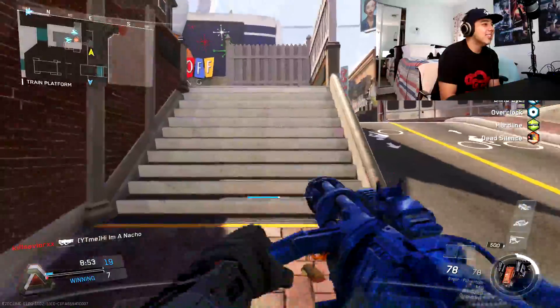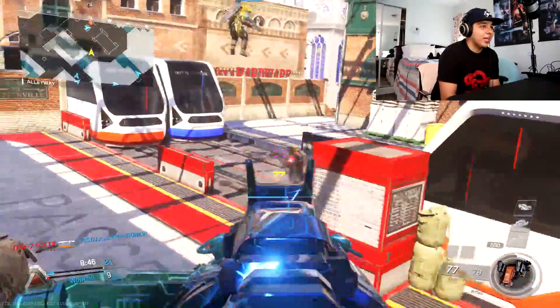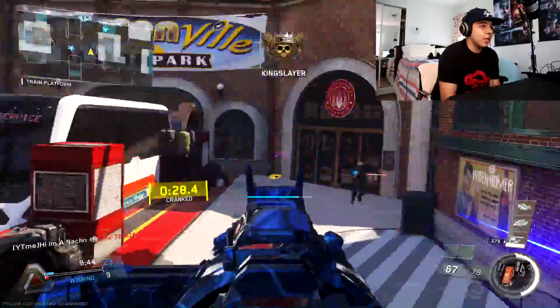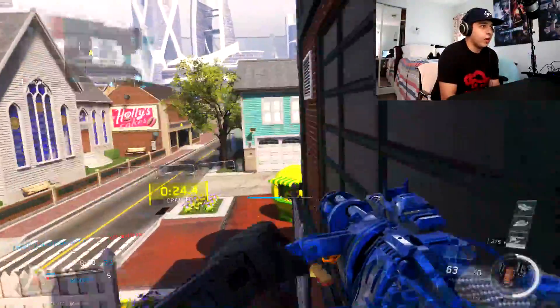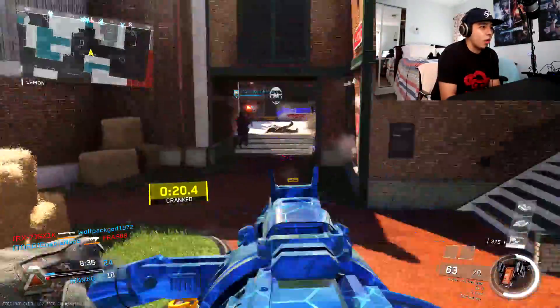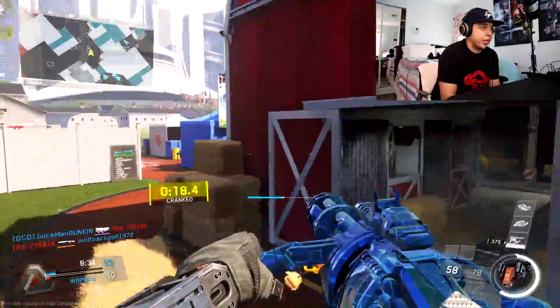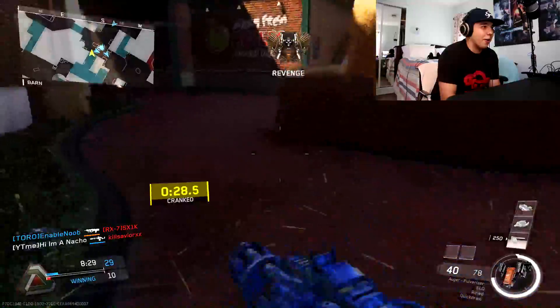Now they only got three kids, man. So this is already a shitty Cranked lobby. The reason it sucks when people quit out is because there's a 30-second timer to get your kill. The less people there are on the enemy team, the higher your chances are of blowing up — basically killing yourself — which is ideally not what you want to do in this game mode.